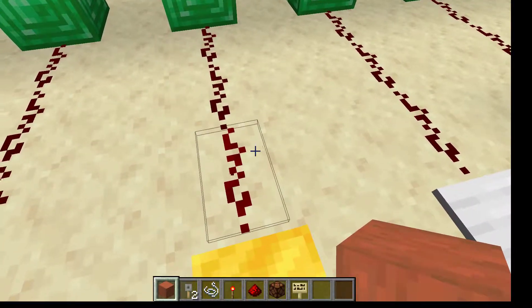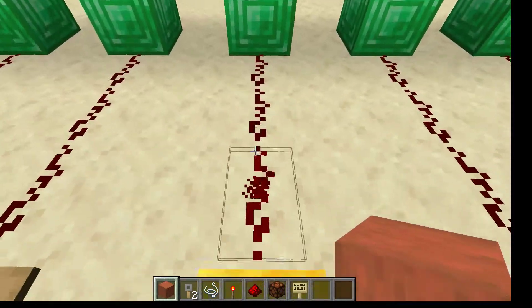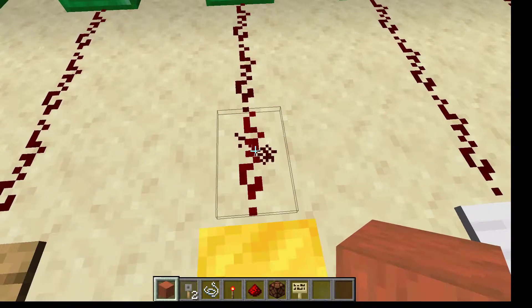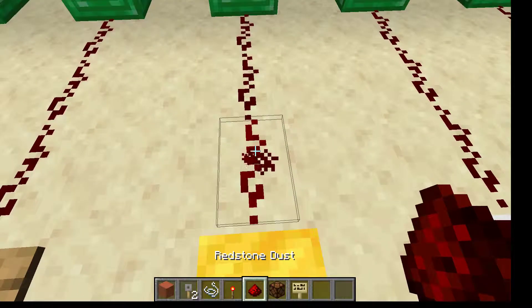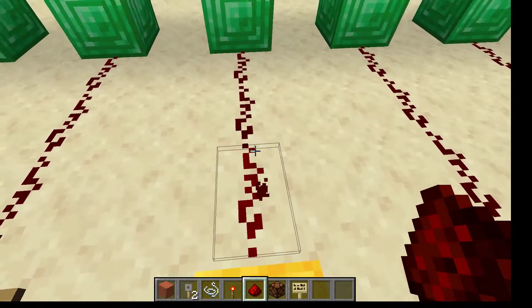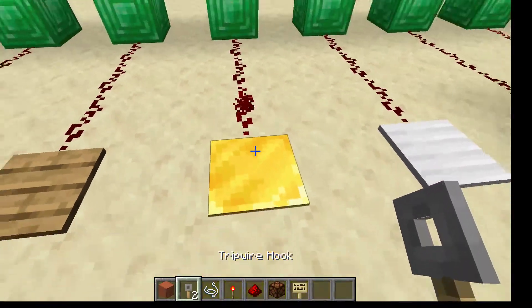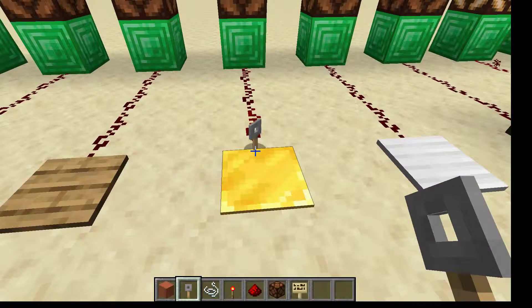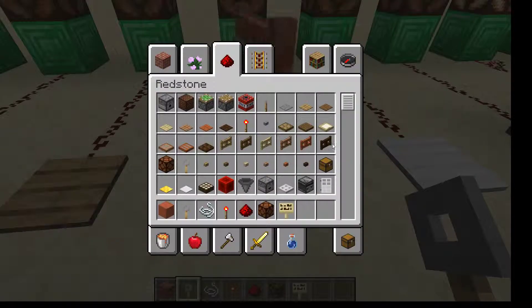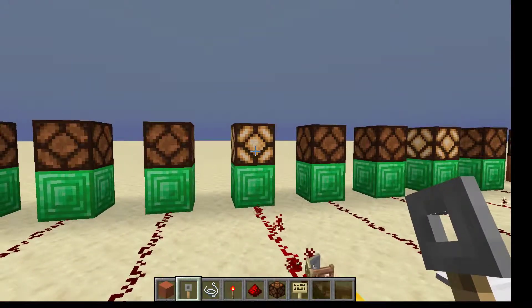The gold pressure plate produces a variable amount of power depending on how much is standing on it. As you can see, right now it's producing one block worth of redstone dust power and not making it all the way to the light. You can also power it by adding a lot of entities on top of it — as you can see, I threw enough on and now it is lit.